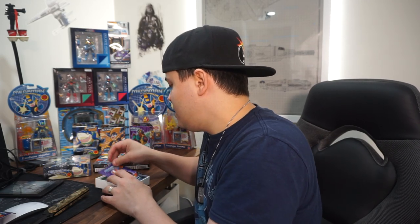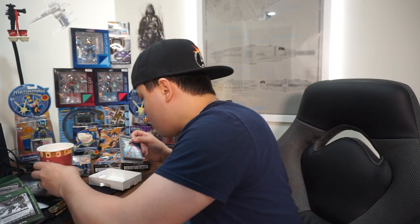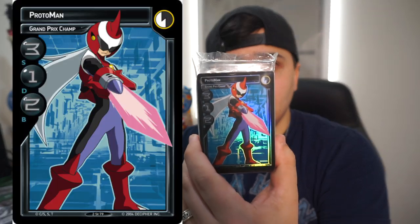I appreciate everyone who came for this. If you want to see more content, let me know in the comments or DM me. So as we can see, the first thing they give us is the Mega Man trading card book — the Mega Man starter deck. Let's get into it. The first card — I don't know why they would put him first — but when you open it up you're like, 'Oh my god, I got Proto Man already!' There's also a Japanese version of this game that is supposedly much better, which I'll be collecting too. I found this American version for a really good price on eBay.